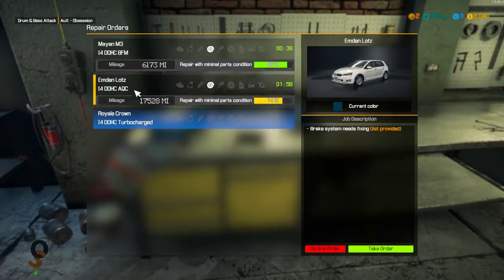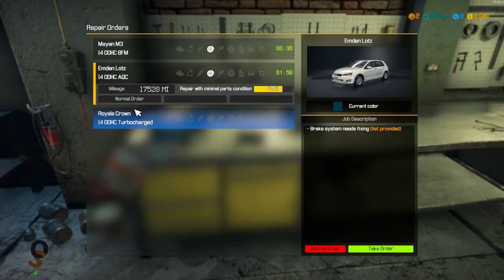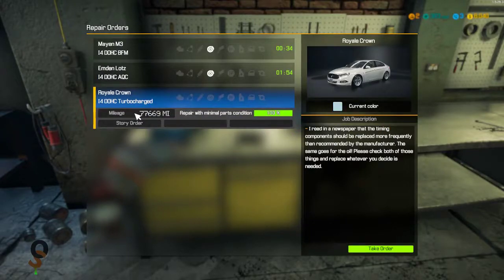We have some brake problems — brake system needs fixing — but now we also have our story mission available. The mission says: 'I read in a newspaper that the timing components should be replaced more frequently than recommended by the manufacturer. Same goes for the oil. Please check both and replace whatever you decide is needed.' Minimum parts condition of 100%. We'll take this order.